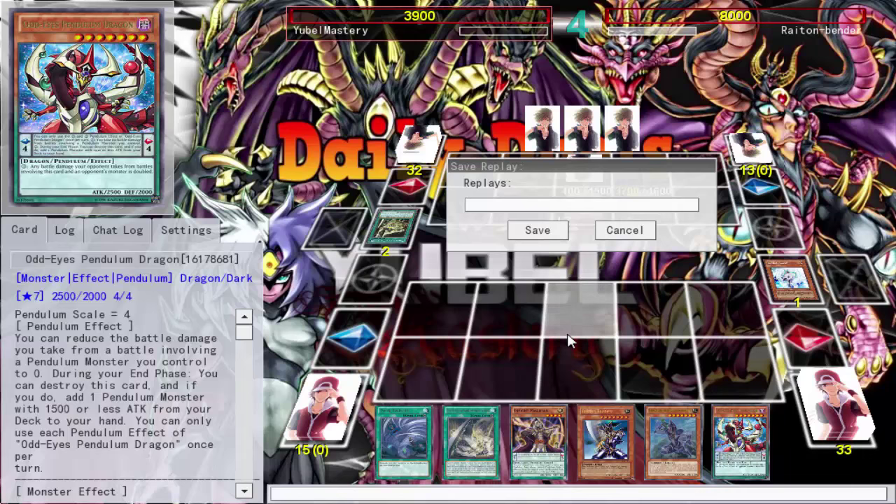We don't have to completely eliminate pendulums and create a new mechanic — we just incorporate this new mechanic into the existing structure. I don't know, tell me what you guys think. I'm done with daily duels for today. It looks fine on paper, I'm just getting unlucky, but we'll tweak the deck accordingly.